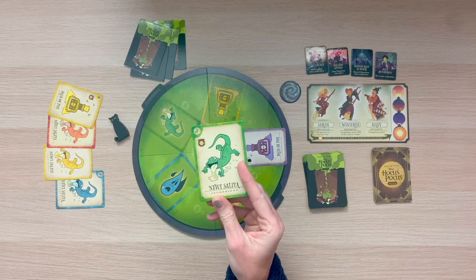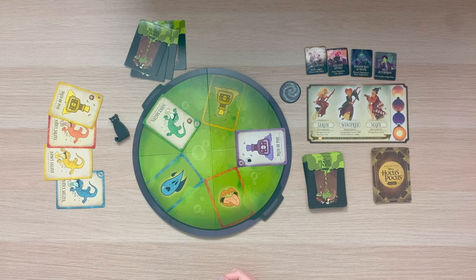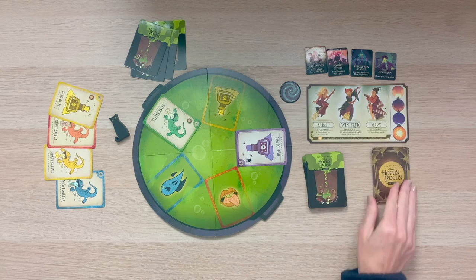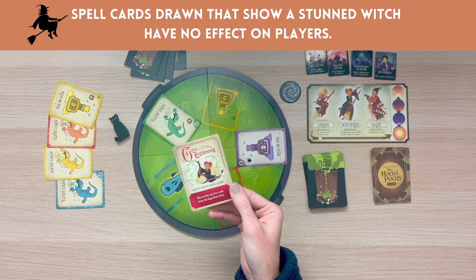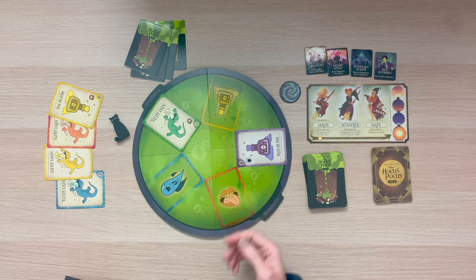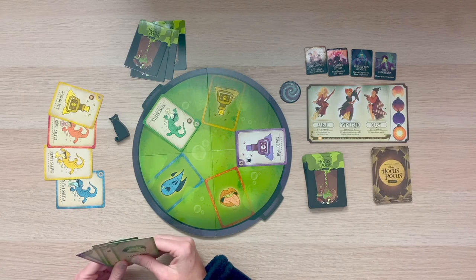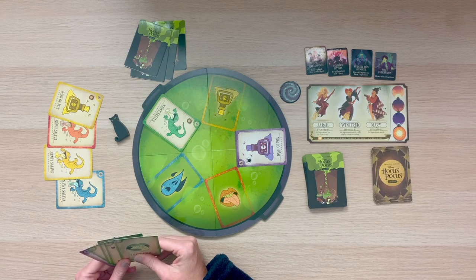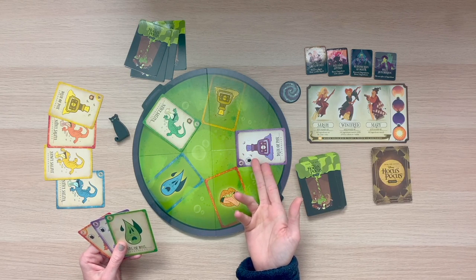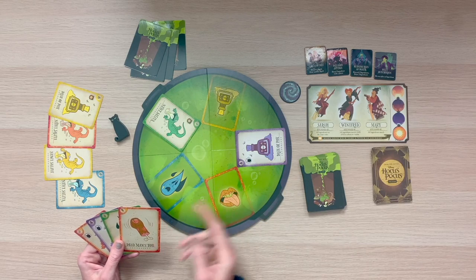The other icon that may appear is the spellbook icon. When you play an ingredient showing the spellbook, the witches cast a spell — you'll need to draw one of the spell cards and resolve what it says. Now, if it's your turn and you cannot play an ingredient, that will also cause the Sanderson sisters to cast a spell. You must discard at least one ingredient from your hand and draw an ingredient from the deck to replace each card you discard. If you are able to play a card on your turn, at the end of your turn you'll simply refill to replace the card you played.